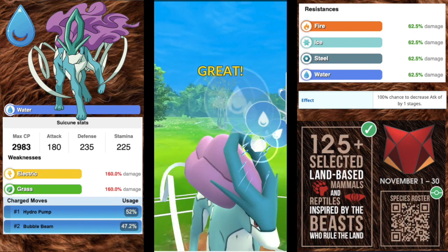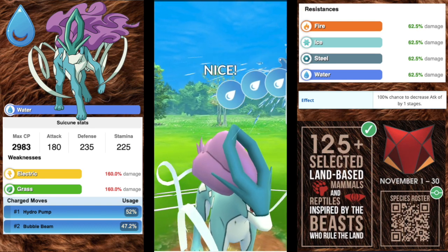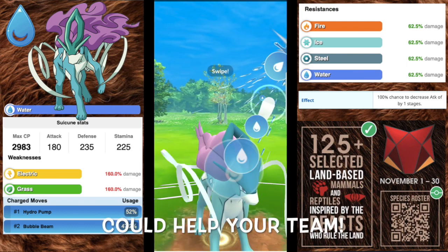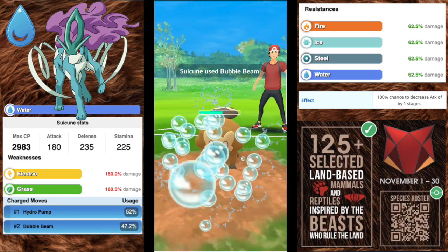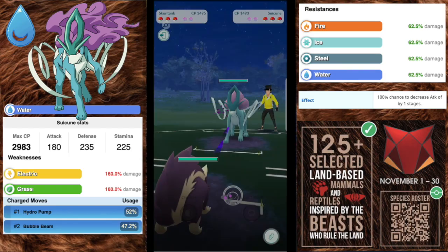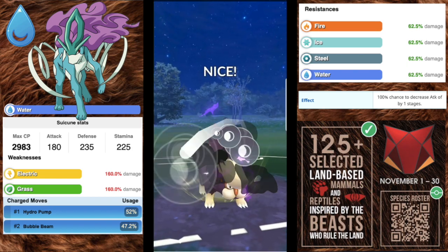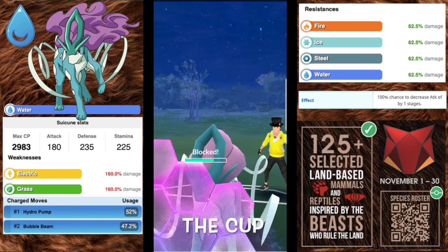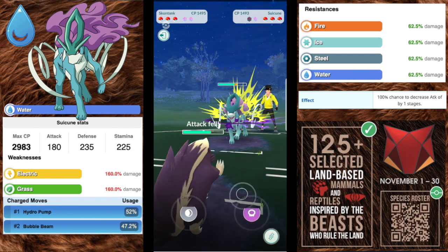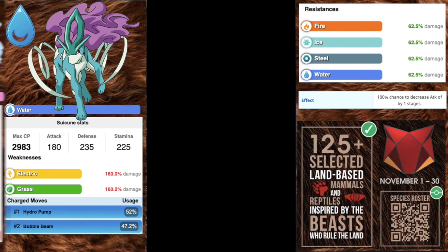Bubble Beam is an awesome move because it has a 100% chance to decrease the opponent's attack by one stage. Every time you get off a Bubble Beam you're lowering their attack. The ideal moveset is Snarl — which charges up moves very quickly — plus Bubble Beam and Hydro Pump. Suicune is the best supporting Pokémon in the game; if you're firing off those Bubble Beams you're lowering attacks and making it so much easier for your team, so Suicune is a great supporter in the Ferocious Cup.